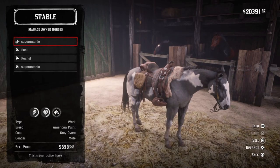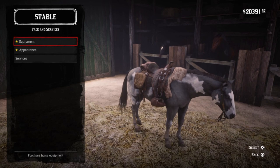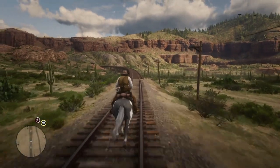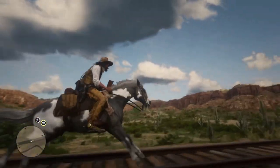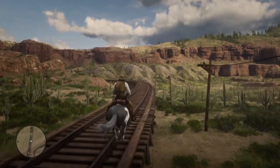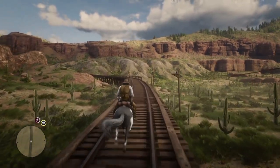At number 8 is the tiny but mighty Gray Overo American Paint from the Tumbleweed Stable for around $425. Stats at level 4 are a surprising 8 and 8 — fantastic numbers for a workhorse. He's fast, agile, very well-mannered, and with fantastic acceleration.